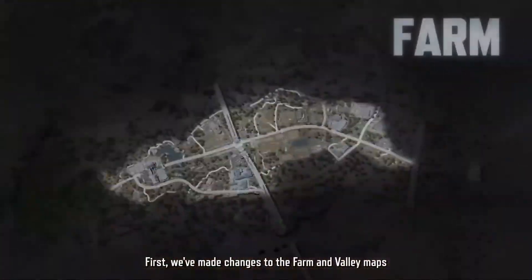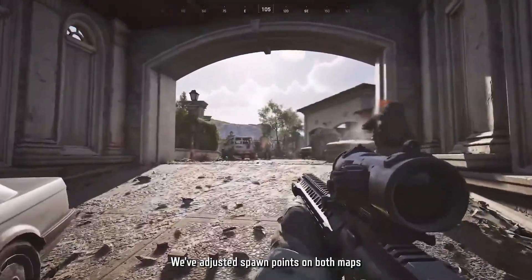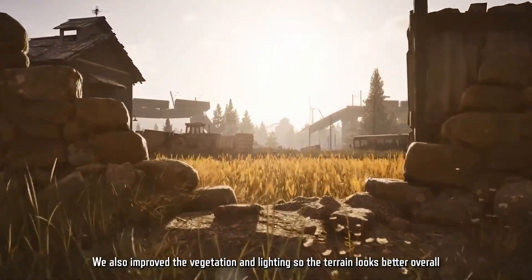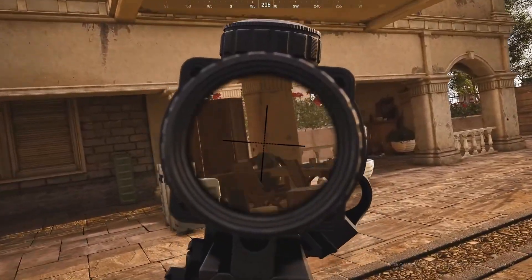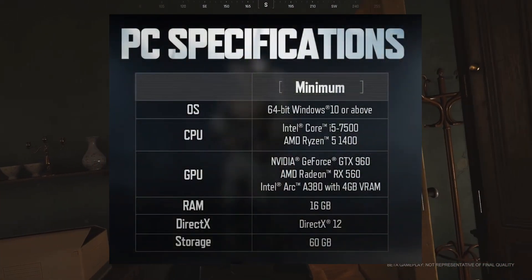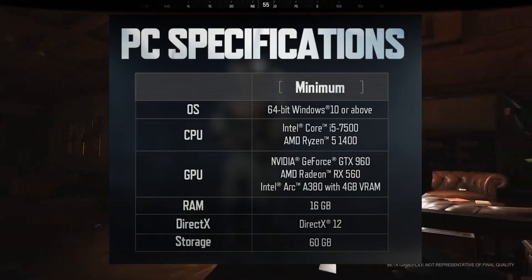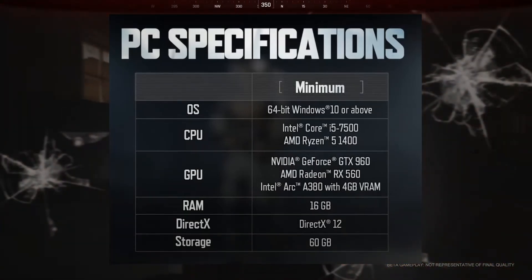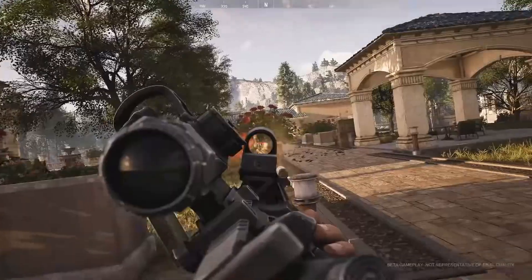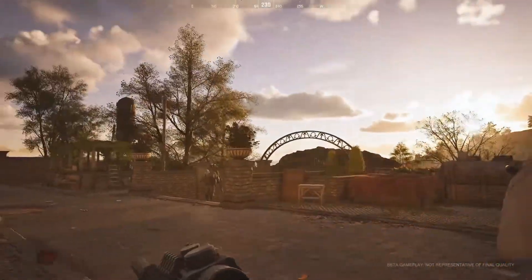Some improvements were made to the maps and some other key features. Farm and Valley had their spawn points reworked to limit fights from breaking out too early in your raid. There were some improvements to vegetation and lighting just to improve the overall visuals. Also, the minimum graphics requirements were lowered, so if you at least have a GTX 960 or something similar, you'll be able to play without frying your entire PC. They also mentioned weapon improvements, but they literally just said they improved the overall feel, so seems like something we'll have to see in game.